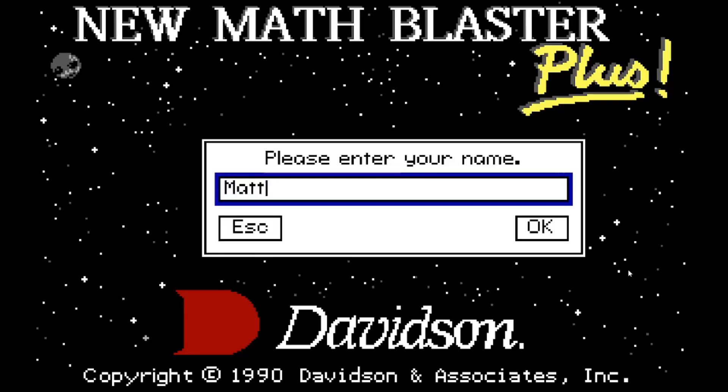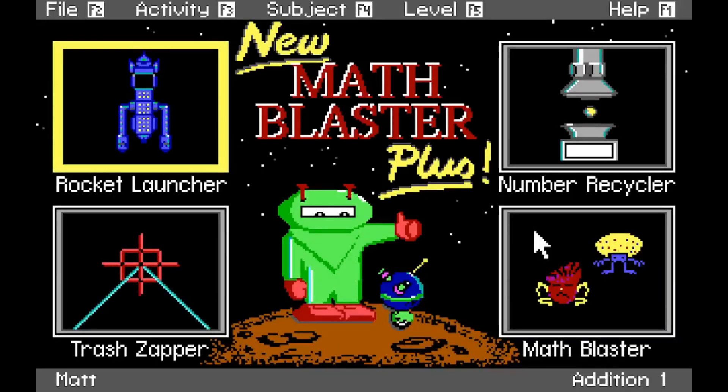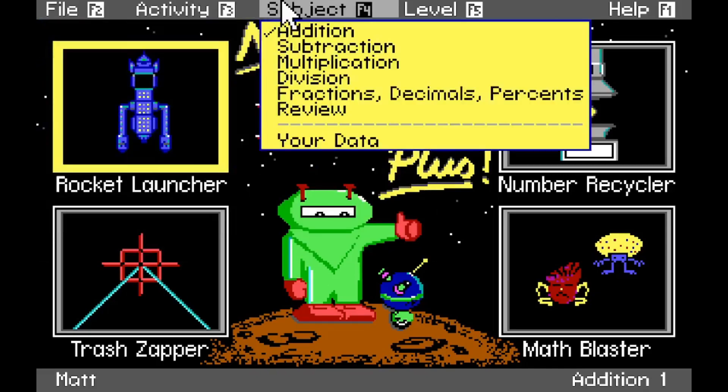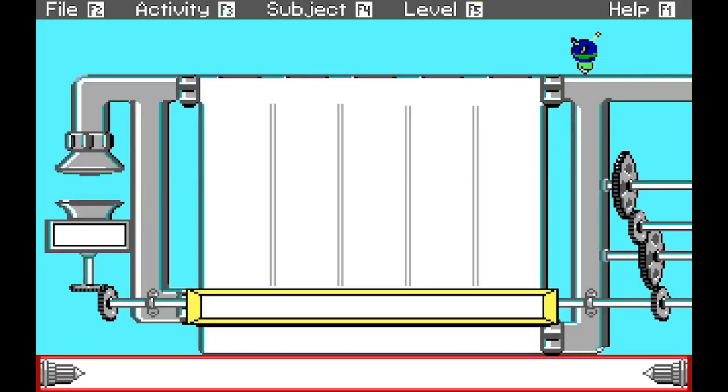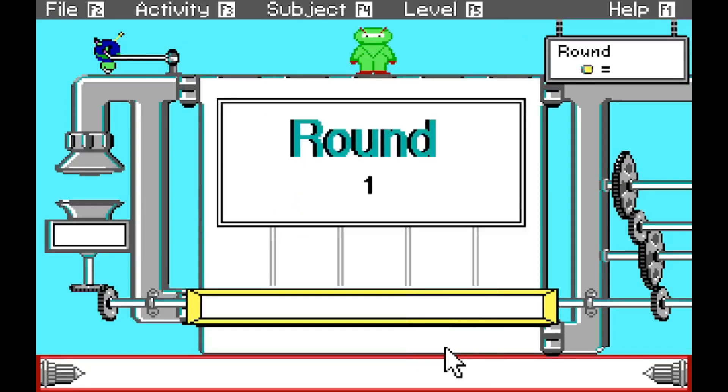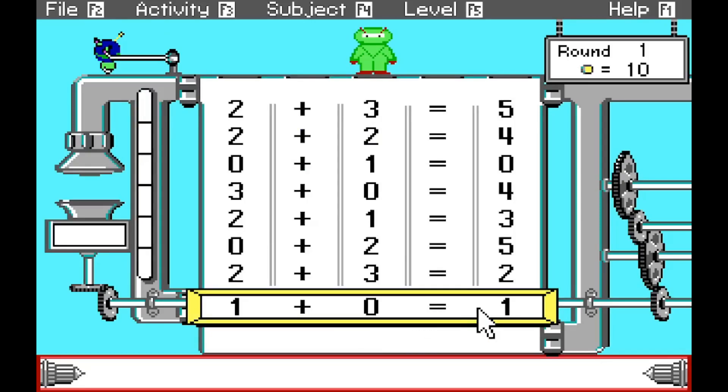My name is Matt. Now our mouse is in. 'Matt, join Spot and me on our space adventures.' Seems like there's four activities. File, subject, level. Let's start with Number Recycler. Choose a subject - let's start with addition. Round one. One plus zero is one. Yes!